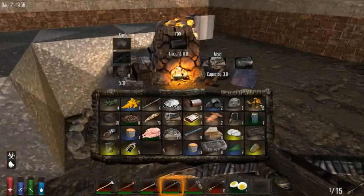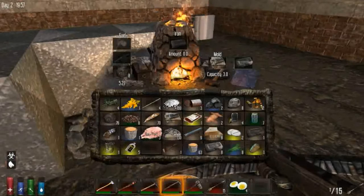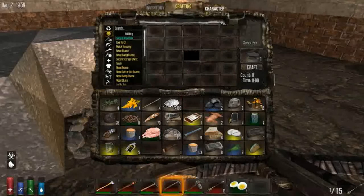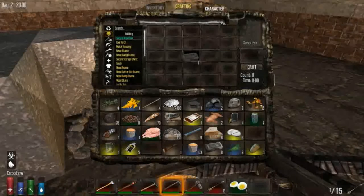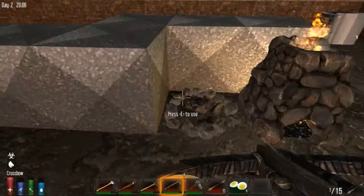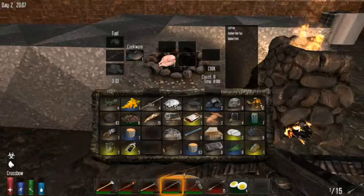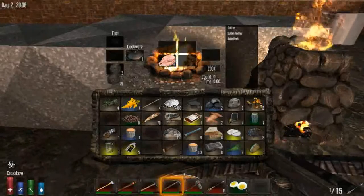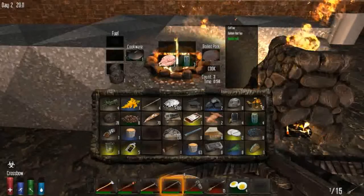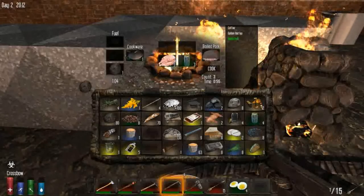All the ingots are finished - that's good. What's lead turn into? Buckshot - for like bullets and stuff I assume. So let's take out the excess coal so we're not wasting it. Let's put the pork in here and get this fired up again. Now to make boiled pork you do need water. That's cooking away - only needs about a minute cook time.